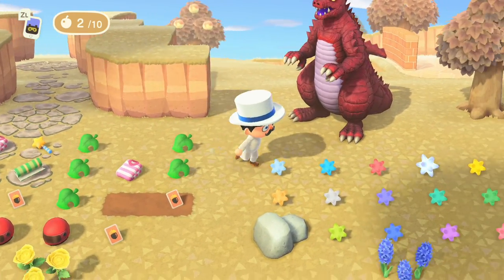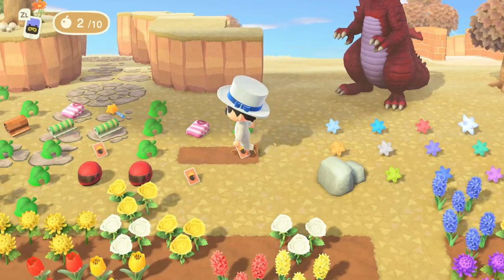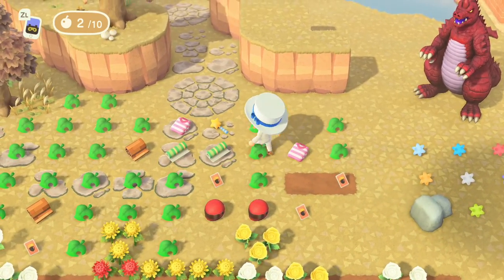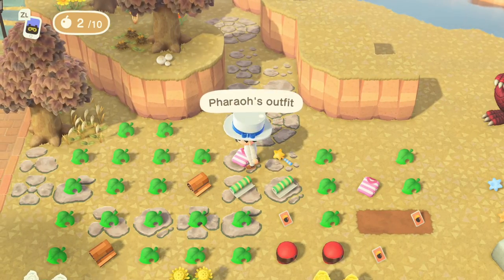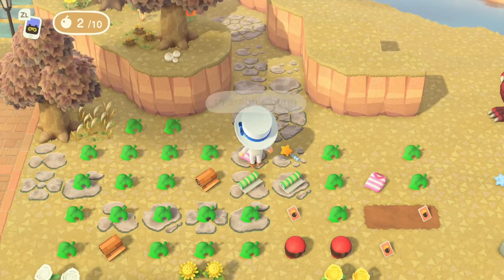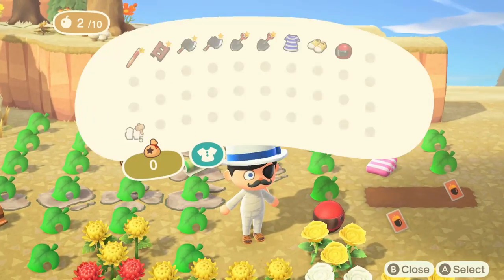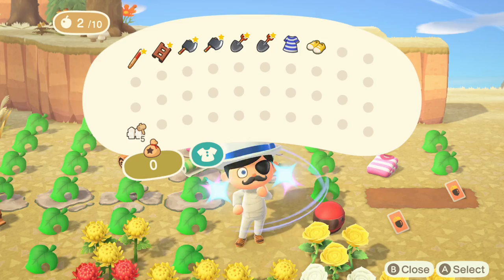We've got more golden candlesticks. We're also going to be using the zodiac stuff. Basically the entirety of her house, I kind of want to make it look like it's being excavated and we found her house and she's still somehow managing to live in there. And I think it's just going to end up looking really, really good. I'm really excited to do this.